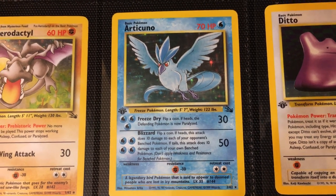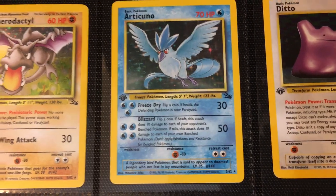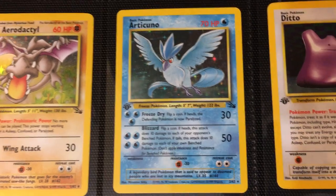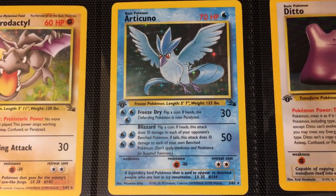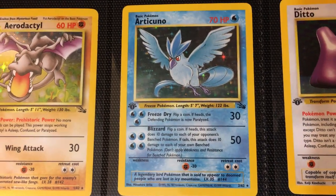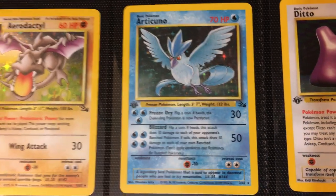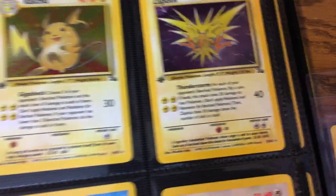Moving on to Articuno — this is also Articuno's first appearance and one of the most popular cards in the set. It carries a premium because of its aesthetic beauty. Prepare yourself for an incoming dad joke: every time I see this Articuno, I think 'Artic-WHOA' because of the quality artwork. This card actually earns more than the other two Legendary Birds in the set.